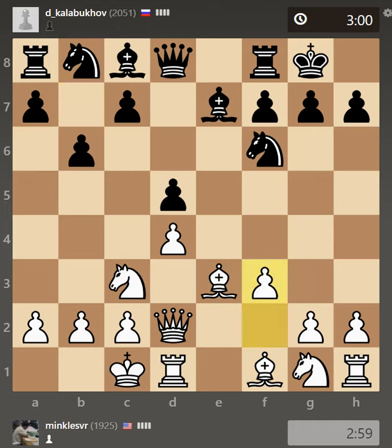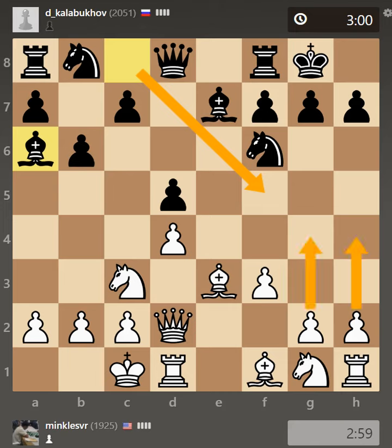So b6, f3 - just taking away the e4 square and also preparing g4, h4, h5, preparing the pawn storm. And Be6 - I think Be6 is a very clever move. For example if Bf5, I can always gain some tempo on the bishop and he cannot put it on any other good square. So I think exchanging is a very good thing.